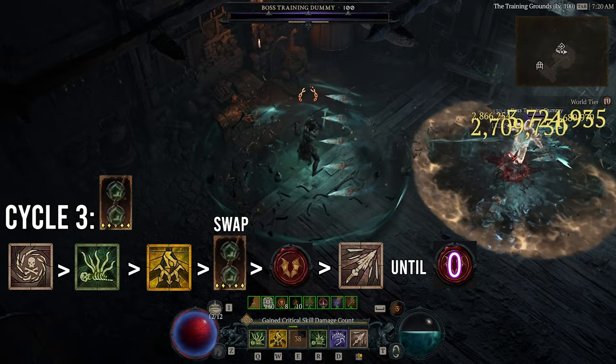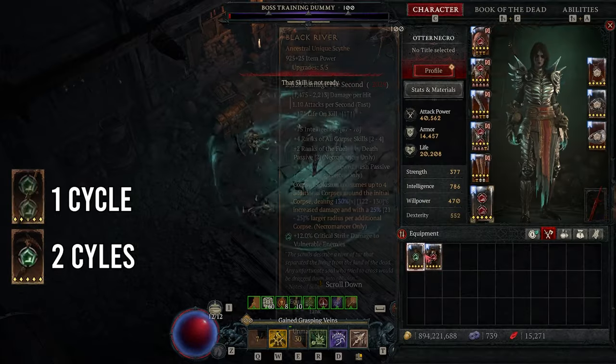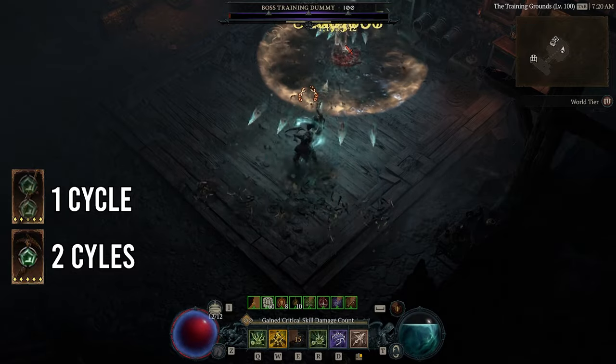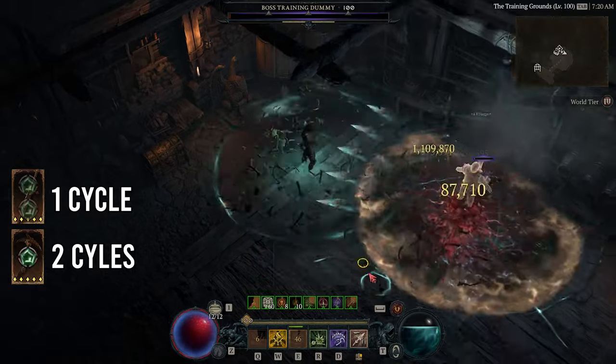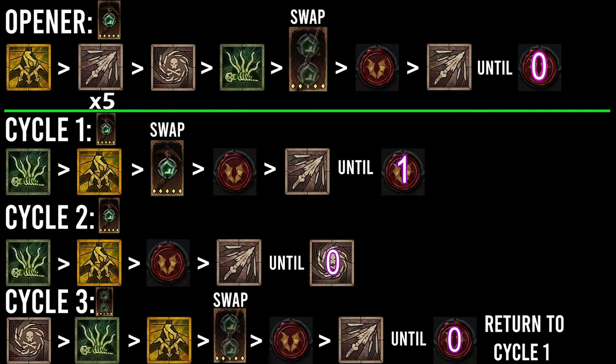Another way of thinking about this is: 1 cycle with Grandfather, then 2 cycles with Black River and Littalus. It's challenging, but so will Abattoir of Zier be, so if you're up to the challenge, practice this combo against the target dummy in Kyovashad and then go into a dungeon and try it in tandem with dodging boss mechanics. The opener is: Decrepify, 5 Bone Spears, Bone Storm, Tendrils, hot swap, evade. Cycle 1 with Grandfather: Bone Spear until evade cooldown is 0, then cast Tendrils, Decrepify, hot swap back to Black River and Littalus, and evade. Cycle 2 with Black River and Littalus: cast Bone Spear until 1 second on evade, then cast Tendrils, Decrepify, and evade. Cycle 3 with Black River and Littalus: cast Bone Spear until Bone Storm comes off cooldown, then cast Tendrils, Decrepify, hot swap to Grandfather, and evade. We now return to cycle 1 and repeat until the boss is dead.